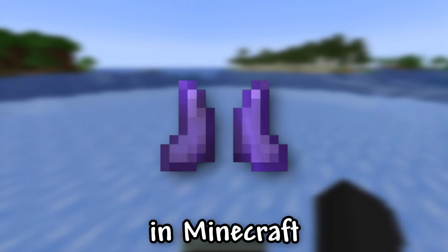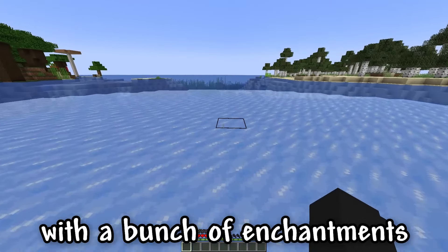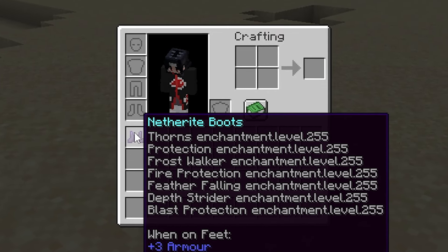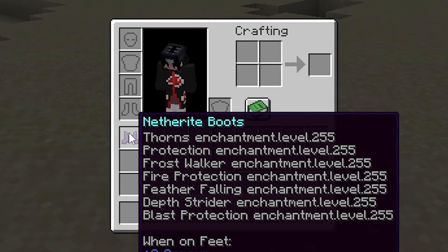I will show you how to get God Boots in Minecraft. God Boots are a really incredible pair of boots with a bunch of enchantments. These incredible boots have thorns, protection, fire protection, blast protection, frost walker, feather falling, and depth strider enchantments, which makes them really cool boots!